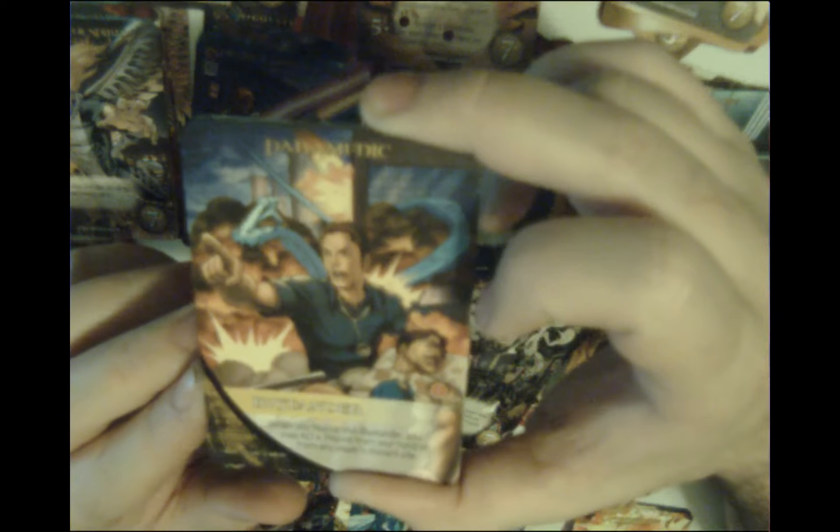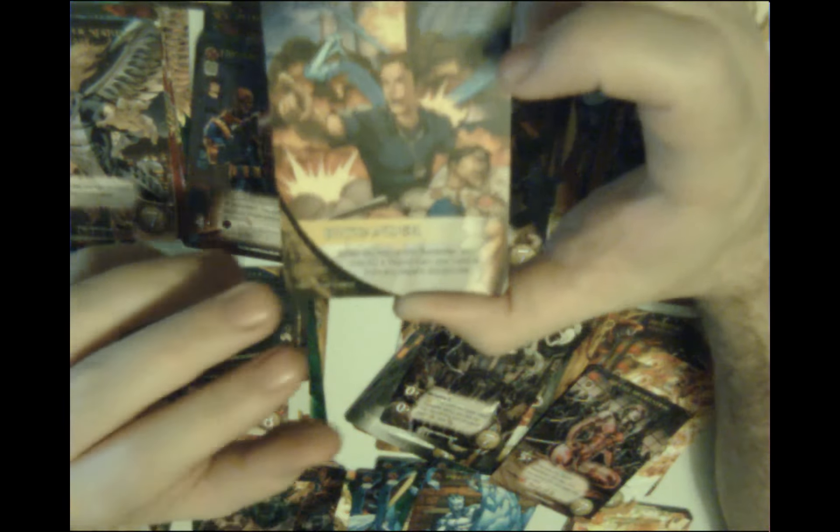I'm wondering whether I'm supposed to replace standard bystanders with these special ones or just add them in. I think it started at 30 bystanders — if I put in 12 more it'd be 42. Might be better to keep it at 30 and have about 50/50 special to standard. I'll look into it — let me know in the comments if you know whether you replace the standard bystanders or add these on top.